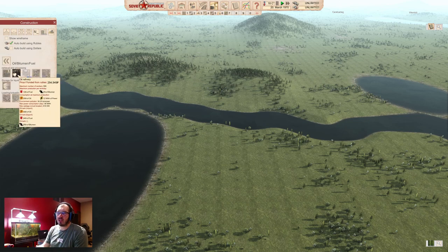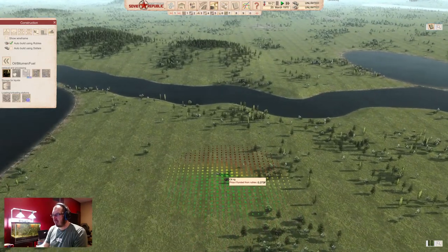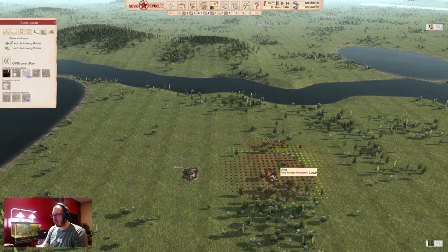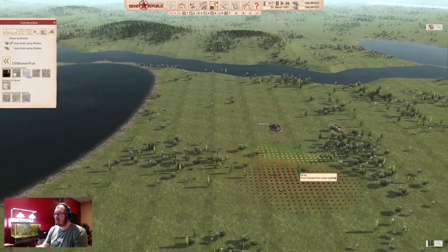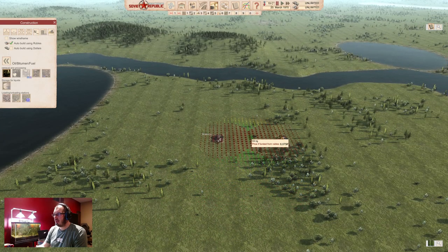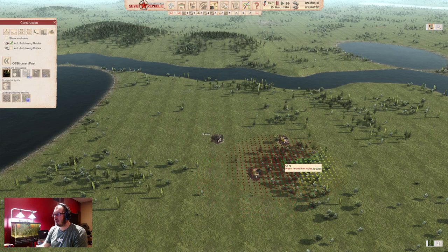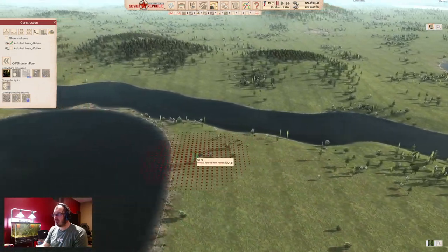Go to your construction, find oil bitumen, the oil rig, drag around a little bit and find anywhere where there is a lot of green. If there is a ton of green, use at least two derricks and try to cover as much area as you can. I would say at the beginning have your auto build on and pause the game, because if something doesn't work out right, it gives you a really easy way to just undo it and reverse.